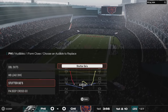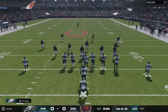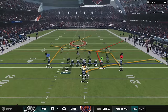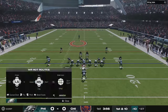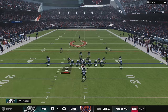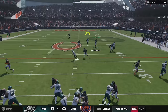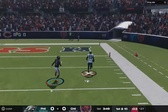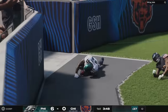They also fixed the custom stem issue, which was allowing receivers to get a speed boost off the line of scrimmage. They just fixed that in Thursday's College Football 25 update, so you had to expect it to come to Madden. They say the speed boost is much harder to achieve now and they're working to fix it further in a future title update, so it's still somewhat available.